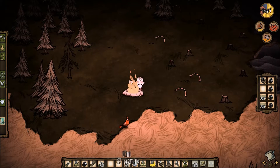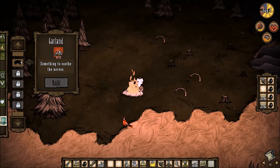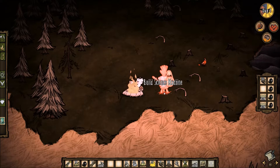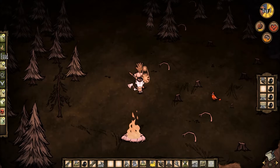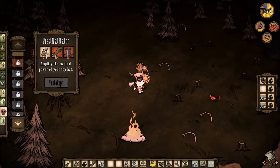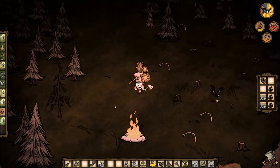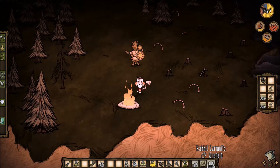Oh god, this is bad. Can we recover from this? Let's try making a science machine and hopefully we can make something there. We can make farms. Let's make rabbit earmuffs — does that help, buddy? Rabbit earmuffs, they're so nice and cuddly.